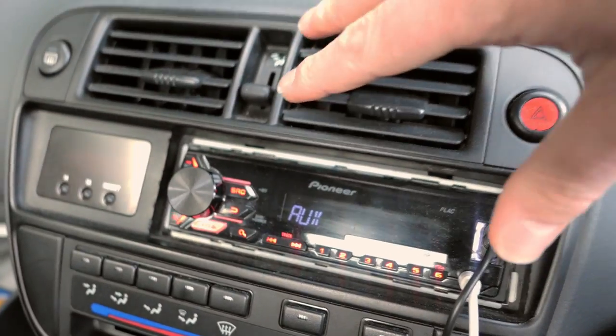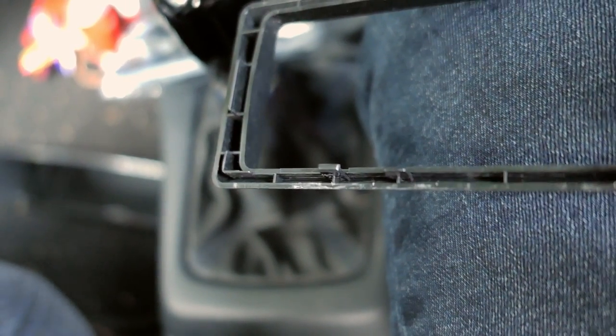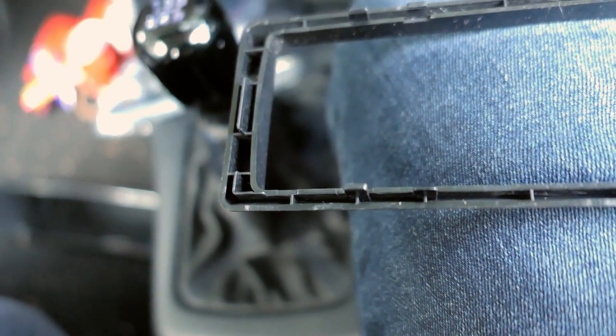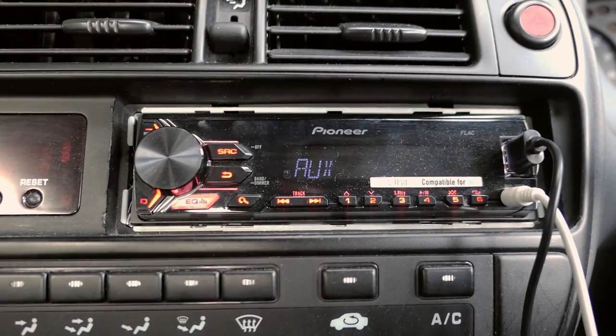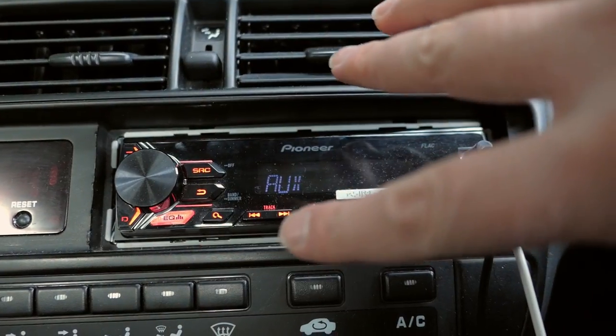I've just taken this surround off and already looking at it, you can see there's like dust on where the surround's been making contact. I can just wipe that off with my finger. So that's been vibrating for a very long time - doing my head in for a very long time, and it's pretty obvious. We're now in this little groove where that trim piece sits, where I need to sort of insulate. And what I'm going to use - this is definitely the cheat code in my opinion - is this.